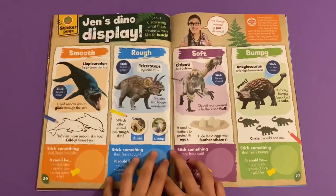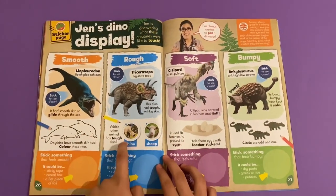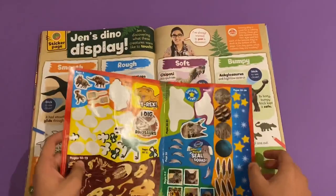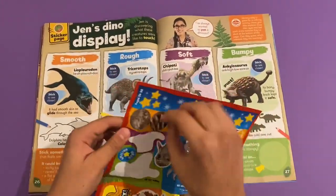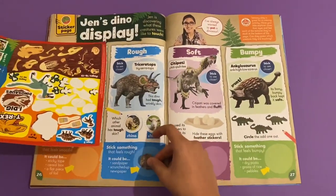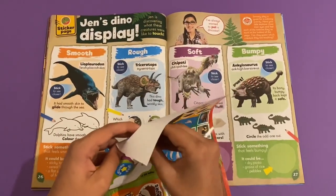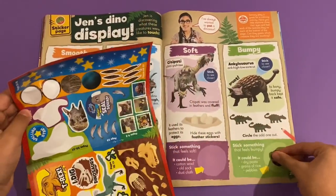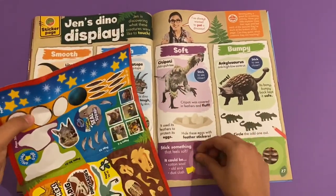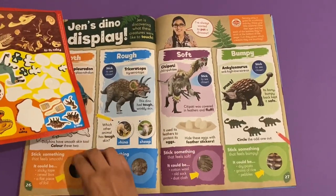Next we've got Gem's Dino Display. So you've got smooth, rough, soft and bumpy. Then you would stick something — which would be these ones here. Let's see if I can match them right: this would be there, this one would go here, and the last one goes there.